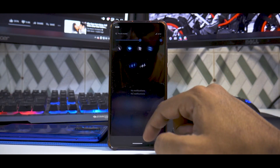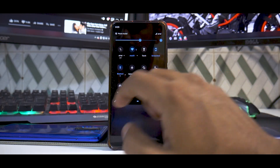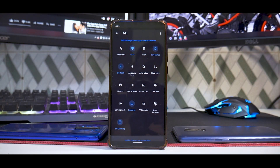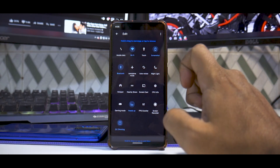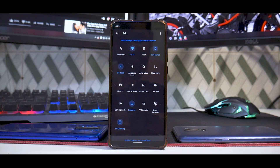Moving on to the notification tiles — you do have a ton of options here. After Resurrection Remix, this is probably the ROM with the most customization, but what I like better about Evolution X is that it has the right mix of options. For example, I have CPU info, screencast, gaming mode, FPS counter, screen recorder, and heads-up. Just those two tiles alone are more than enough for me to decide I can use this ROM for gaming, streaming, and recording.